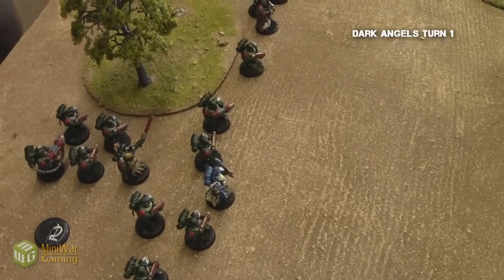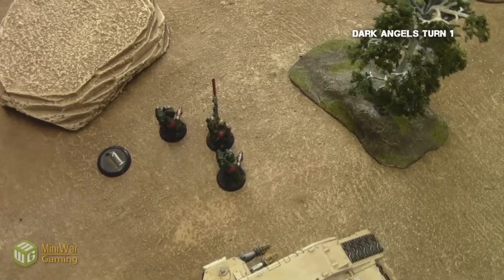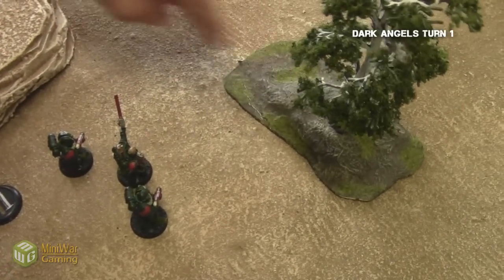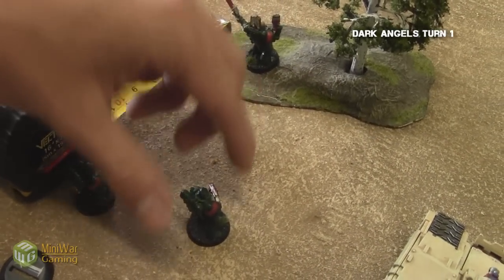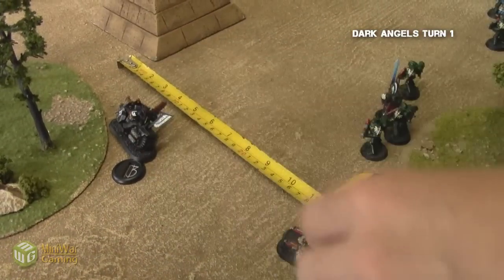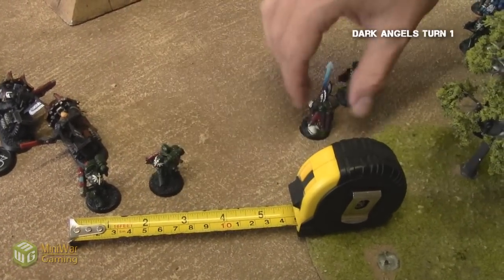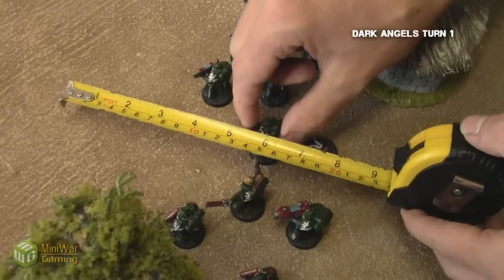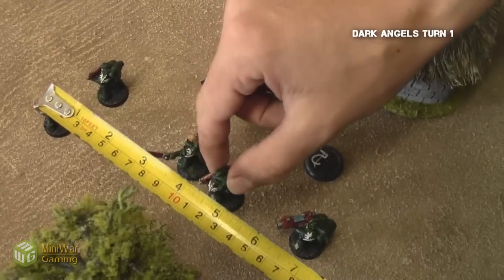Dark Angels, turn one. I began by casting Prescience from the Librarian on the squad with the Plasma Cannon. I roll the Psychic Test and pass, so they get to reroll the scatter distance and to-hit rolls. Realizing they're in trouble, I run the small squad into cover five inches. I then move up my bikers in the middle of the table — I'm kind of forgetting that they are scoring and he gets a victory point for killing them, which I remember later. I moved up the tactical squad to hide behind the bikers and get close to the objective, and moved up the second tactical squad to get better firing range, keeping the Plasma Cannon where it was so that it could fire.